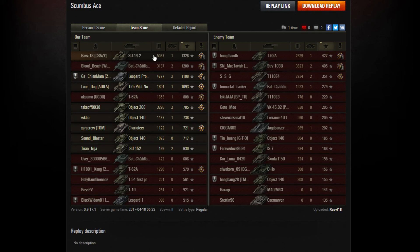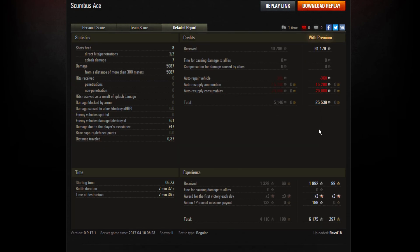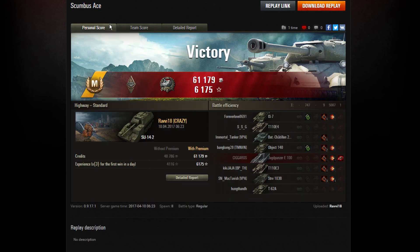He'll be well on his way to his Object 260 or whatever tank he's grinding for in the missions. One kill, 1328 base experience, 747 assisted damage from tracking enemy tanks — not a bad result at all. He made a bit of coin too. I unlocked the Object 261 not too long ago, so the tier 10 arty is soon to join my garage. I used to fire all gold and missions just used to appear randomly. But an Ace Tanker and a Kolobanov's medal — that's absolutely massive.